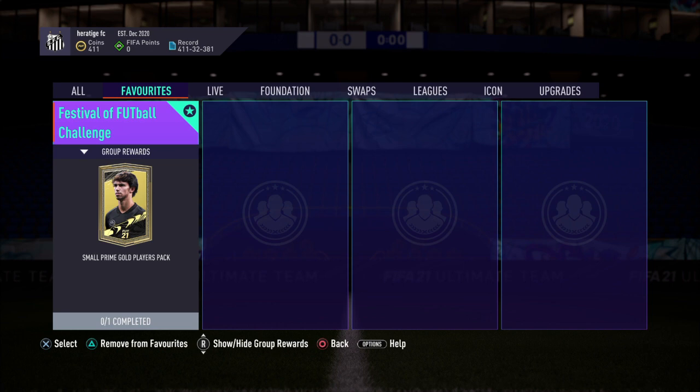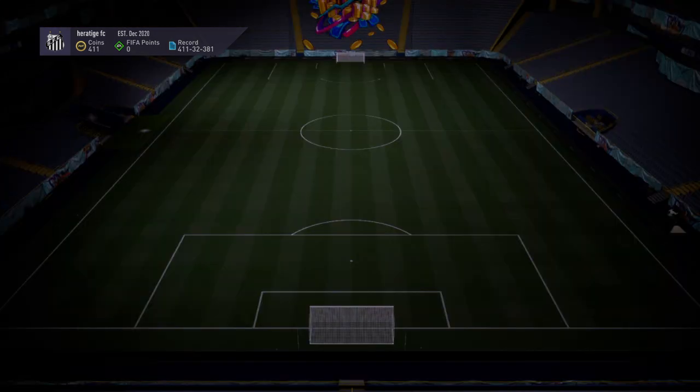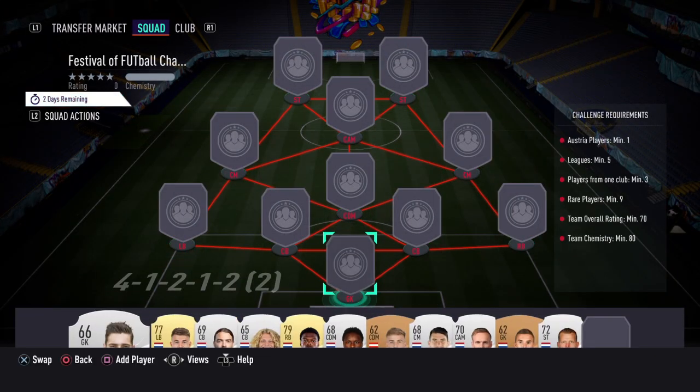Alright guys, so here we've got the Festival of Football Challenge Day 23. You get a small-time goal player's pack. The SBC itself costs around 5-6k. It's just a whole team of Netherlands players.